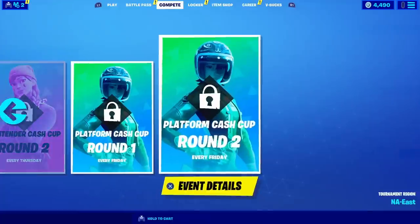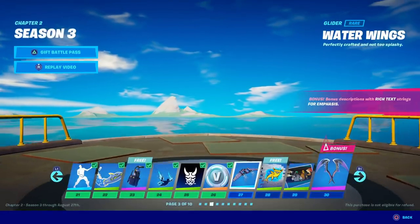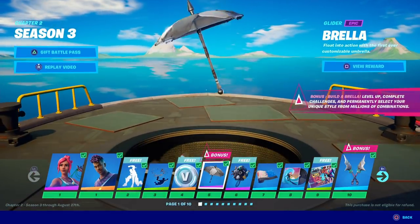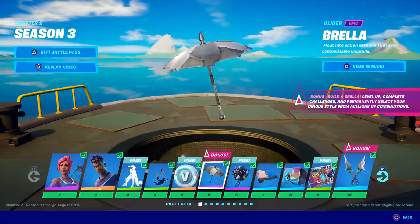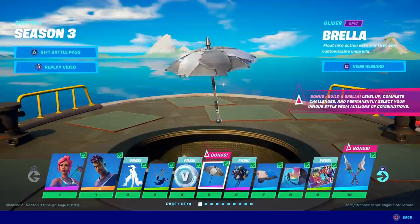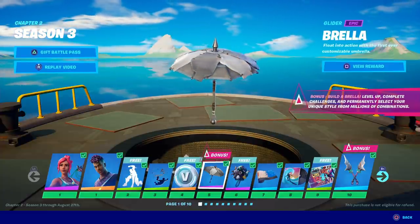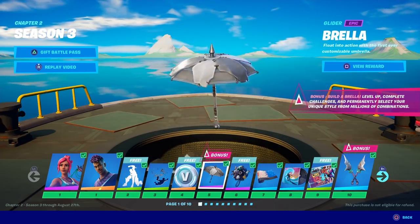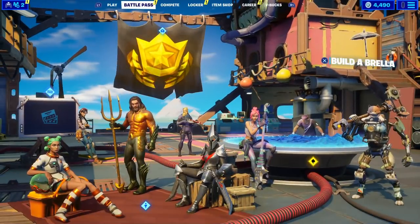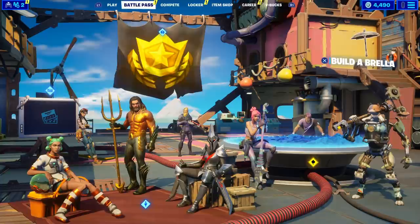I'll show you guys really quick — this is not the victory umbrella obviously. It's on tier five, as you can see right here, it's called Umbrella. I'm pretty sure this is the first time they ever do this. It says: level up, complete challenges, and permanently select your unique style from millions of combinations. I do not like the fact that you can only do it once, but nonetheless I will show you guys everything it comes with.